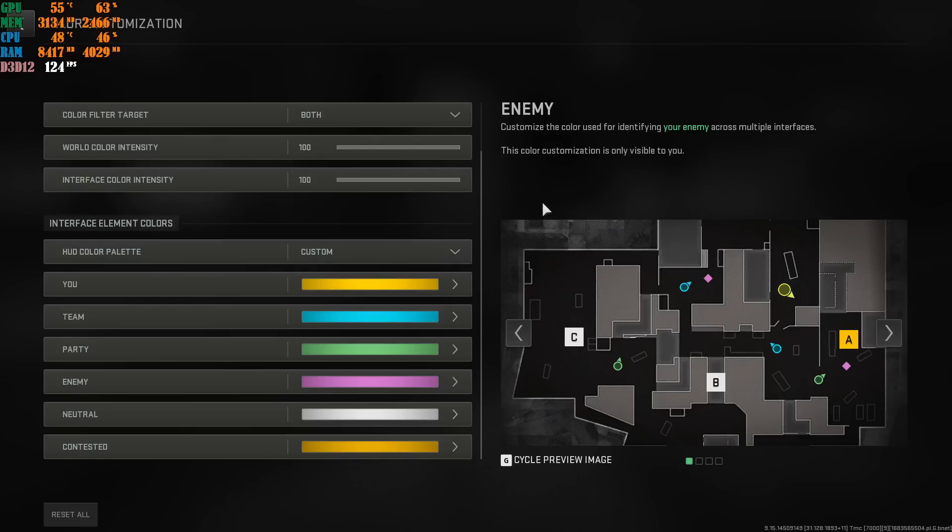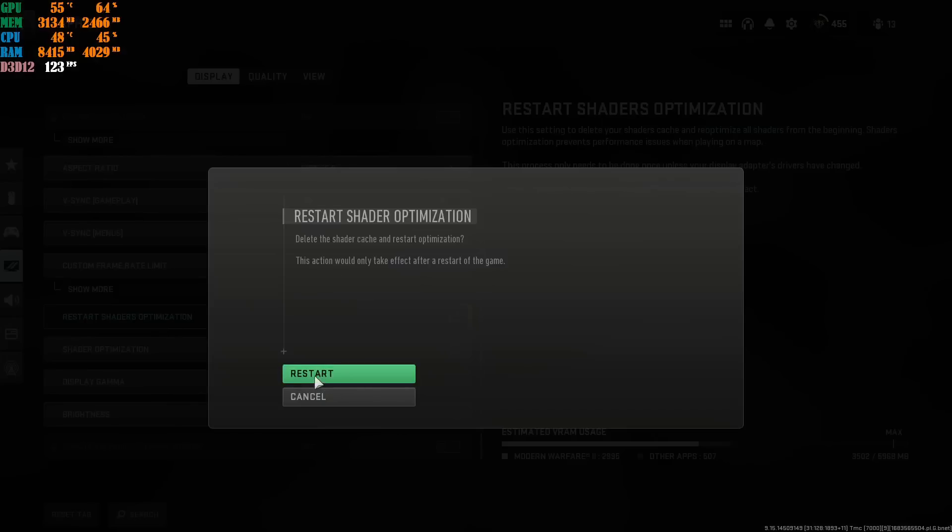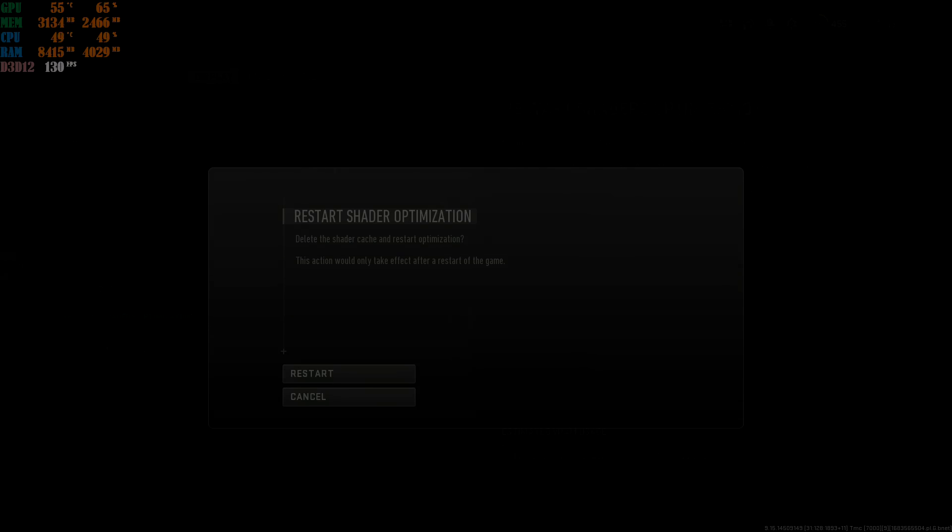This is the most important step after applying all settings: go to Display, scroll all the way down to Restart Shader Optimization, click it, and then click Restart. Let the game launch — it will show shader optimization progress in the top left corner. Please leave it alone; don't touch your keyboard or mouse until it finishes. Once it's done you can do whatever you want. If this works for you, leave a like, leave a comment, subscribe if you're new, and as always I'm just here to help the Call of Duty community — peace out.